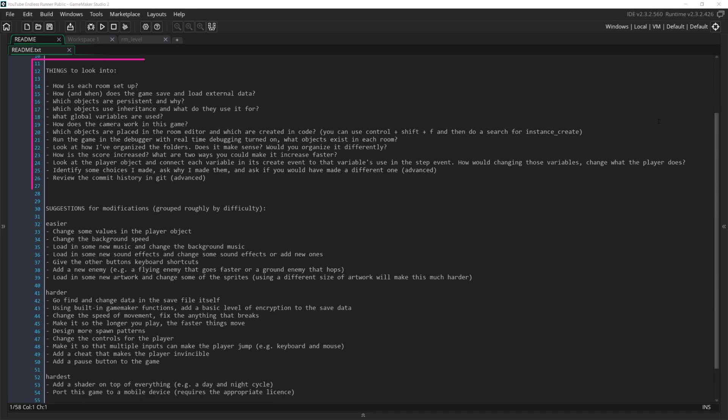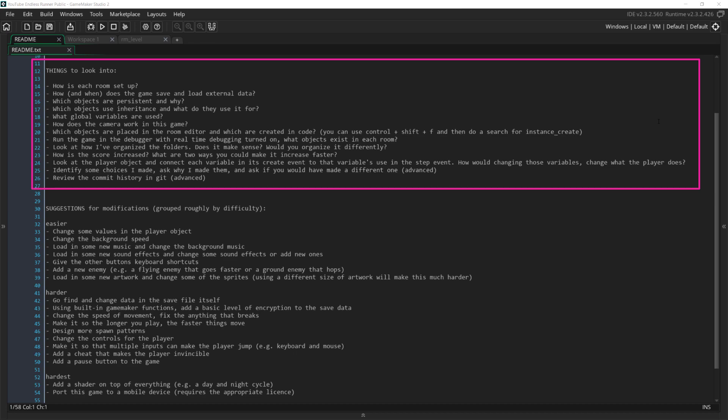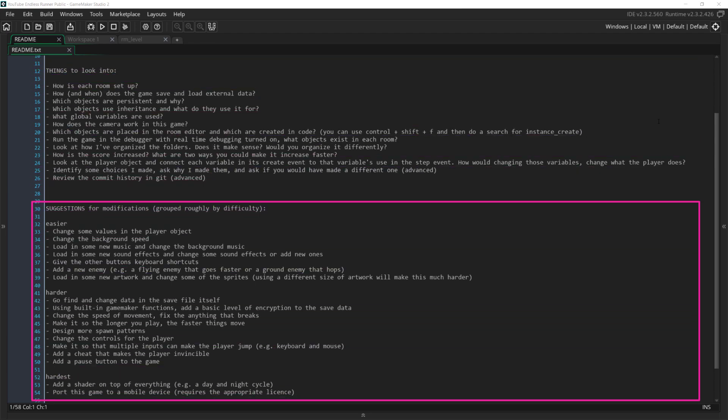Next, we have a list of questions you could look into if you want. The idea here is to give you a starting point — if you want. All of this is optional, but for example, this allows you to download the game, open it up, and immediately focus on examining a specific element of code instead of wondering what you should look at first, although there is also value in that. After the list of questions, I have a list of suggestions for things you could try to change, grouped roughly by difficulty — although difficulty is subjective, so don't be surprised if something I call easy turns out to be hard, and vice versa.